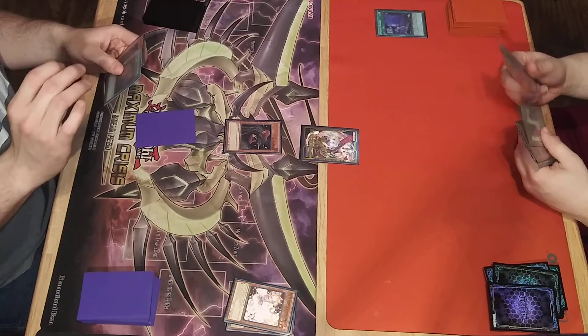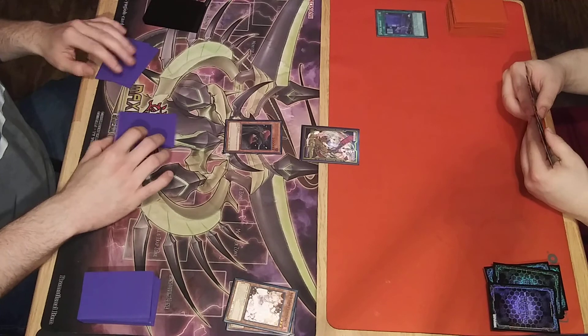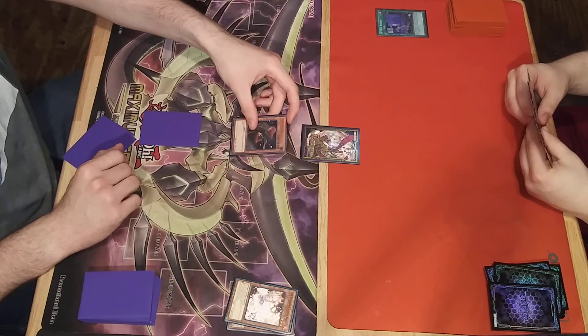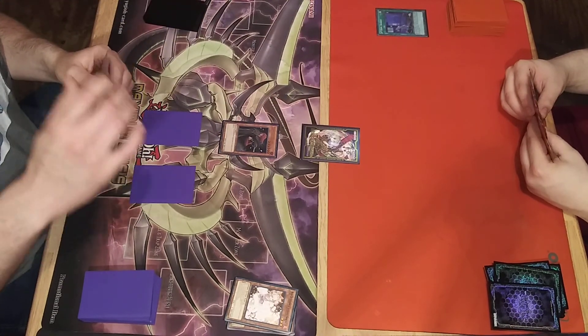Draw. Standby. Enter battle phase. Vanity sneak. Decirant attack for 24. I will take the 2400 damage. Main phase 2.